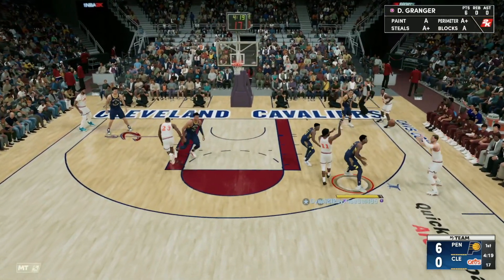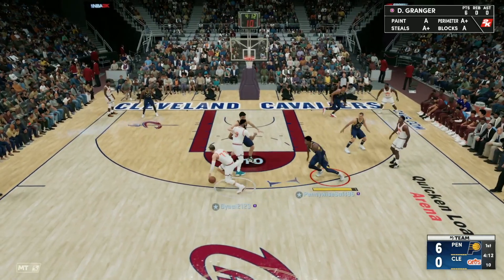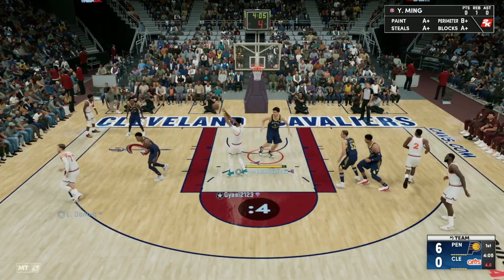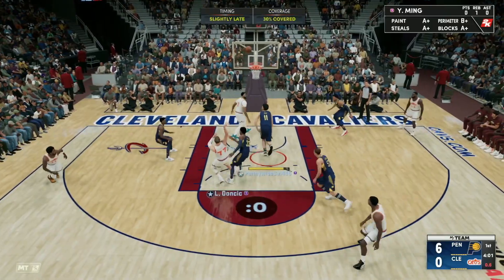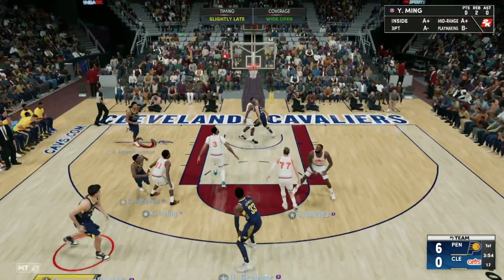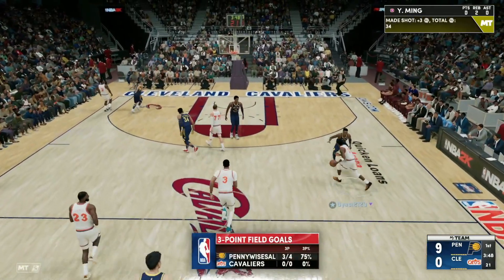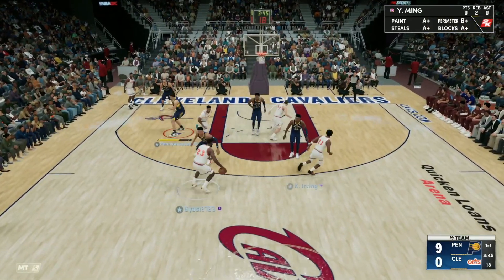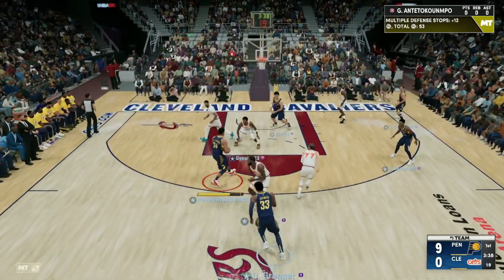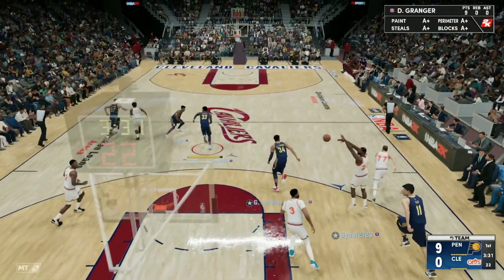Playing good defense on Luka so far. Danny Granger staying in front of him — going around the screen, looking at the help defense. Great defense from the squad, Granger locking up. We're running in transition, finding Danny Granger top of the key wide open — bang, knocking that down, his third three on the game already. We're three for four from the three-point line. Danny Granger gets a steal running the other way. Pump fake — Danny Granger's hot right now, we've got to feed him. He pulls up from way downtown — he cannot get that one to fall, have to green that.